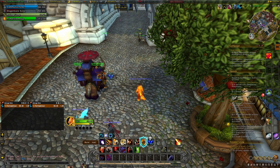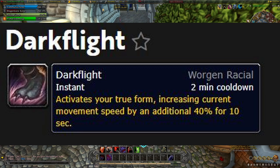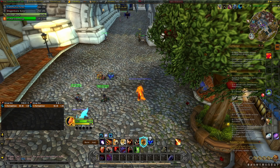The next race is Worgen. Worgen have Darkflight, which grants them 40% speed for 10 seconds on a 10-minute cooldown. So these are all the races that are capable of speeding everything up, but in my opinion Night Elves is the way to go on Alliance and Zandalari Troll is the way to go for Horde.